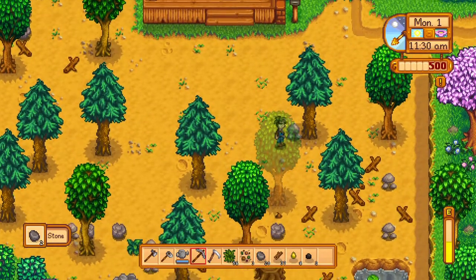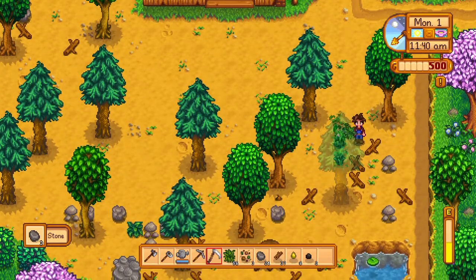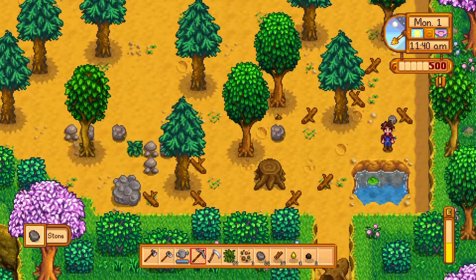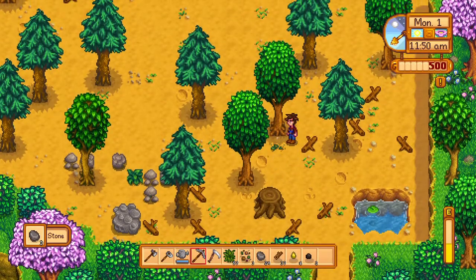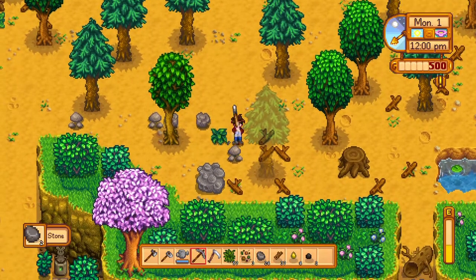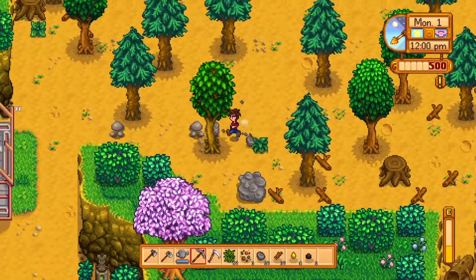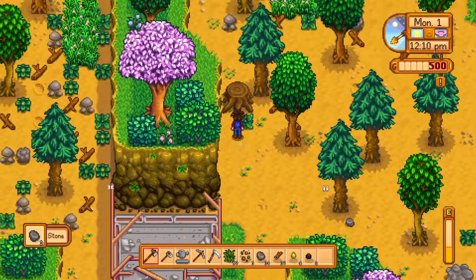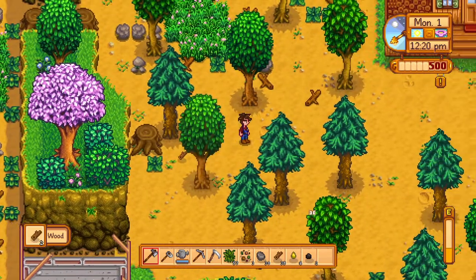I'm trying not to make this video too long. As you can see, I'm quite cleared out — I only really have trees left. Down in the corner is my energy bar. When your energy goes down you get like sleepy or something and you can pass out. I can't break this — I need a steel pickaxe to break that. It feels kind of weird starting all over again, since I've been playing my good world for so long.